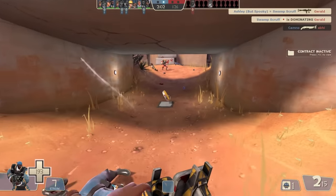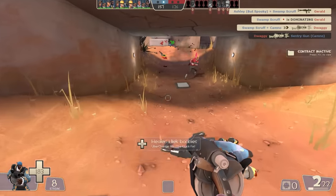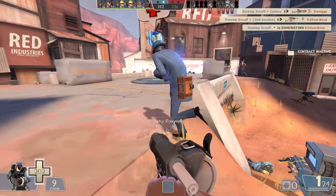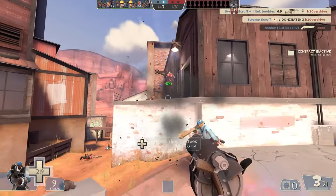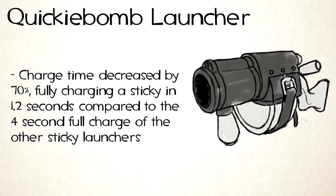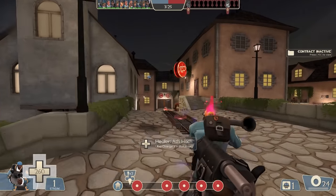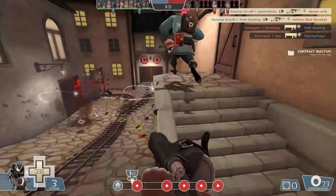The 0.2 second shorter arm time doesn't sound like a lot, but it is pretty noticeable, especially when you sticky spam. If you just hold down right click while firing, your range is effectively lowered, meaning you're going to have to be more precise with your detonation timing. But despite being faster at sticky spamming than stock, it's not the main draw of this weapon. On the subject of range, your charge time is also decreased by a ridiculous 70% — you can launch a sticky across the entire map in just over a second.